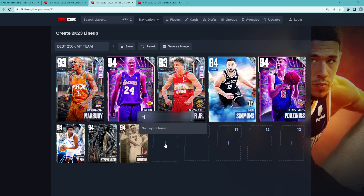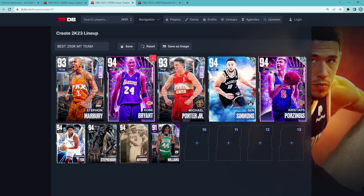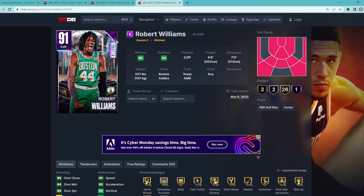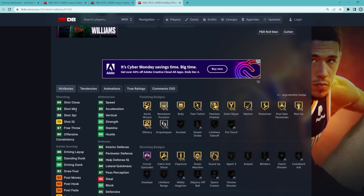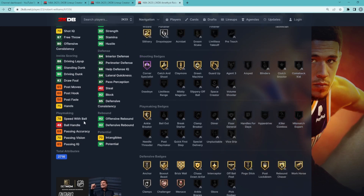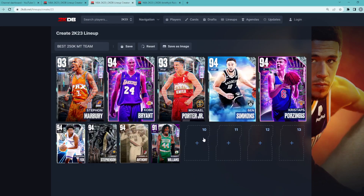At the backup power forward position, we need a little bit more defense to pair alongside guys like Carmelo Anthony and De'Aaron Fox, so we're going to go with Robert Williams. He's going to be super cheap — only about 5,000 to 10,000 MT — which brings our costs down so we can spend more on other positions. He's 6'8" with a 7-foot wingspan. He can shoot the three effectively: 88 three-ball, 84 mid-range, with 85 speed, 85 acceleration, 92 strength, and 90 vertical. He's a great defender — 92 block, 84 lateral quickness, 82 perimeter with 84 interior — and has Hall of Fame Corner Specialist, Gold Catch and Shoot, Claymore, Green Machine, and Guard Up. Robert Williams is going to be an amazing power forward for about 10,000 MT.